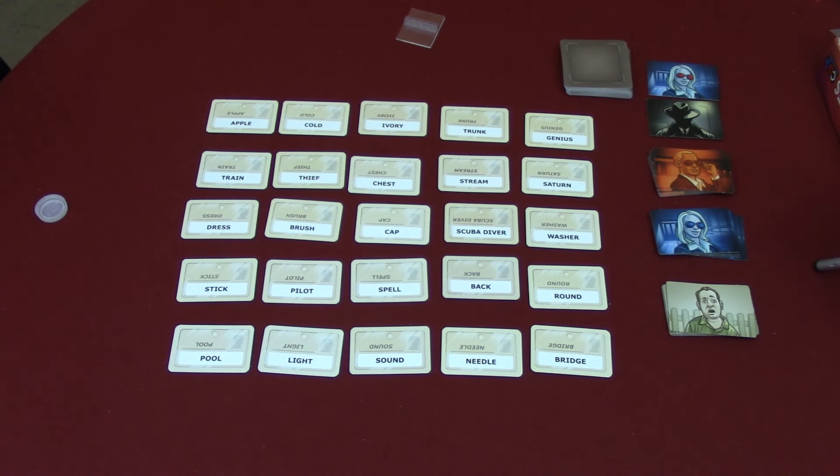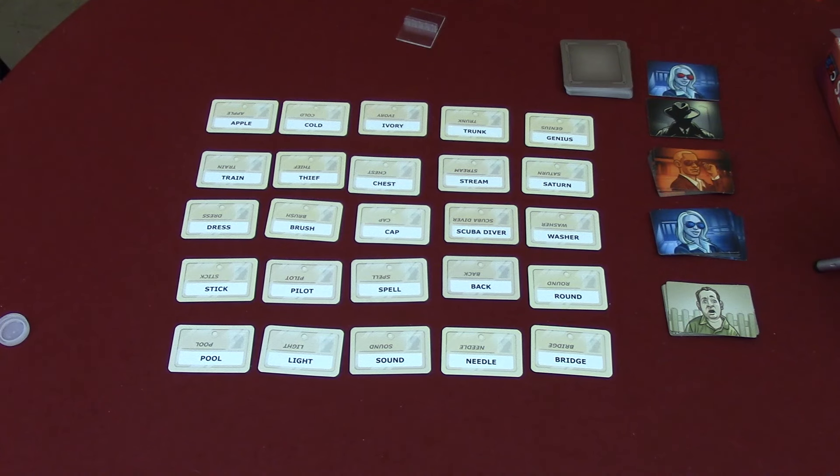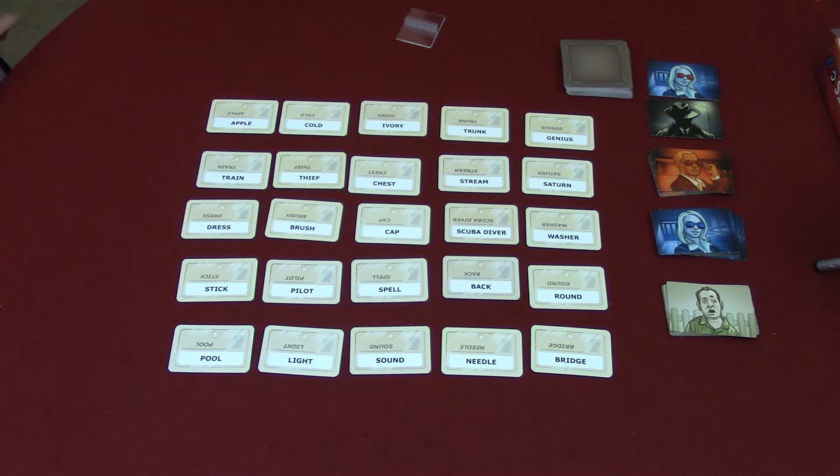The spy masters know the secret identities of 25 agents. Their teammates know the agents only by their code names. The spy master takes turns giving one-word clues, and the field operatives try to guess the correct team's agents. Codenames is played in teams — each team is broken up into a spy master and one or more field agents. The object of the game is for the team to correctly guess nine clues given by the spy master, depending on which team goes first.